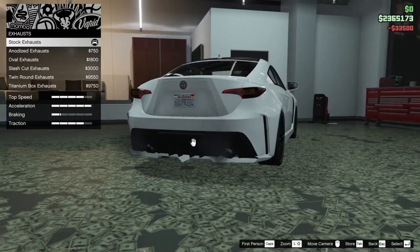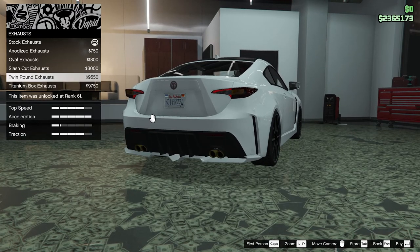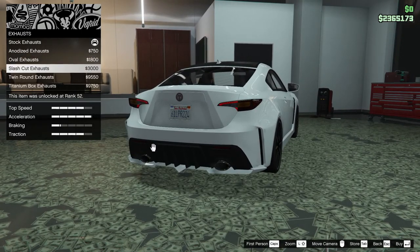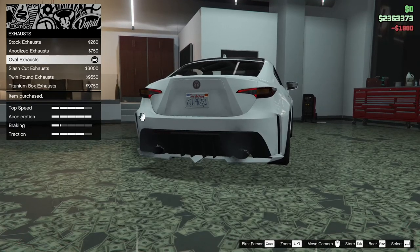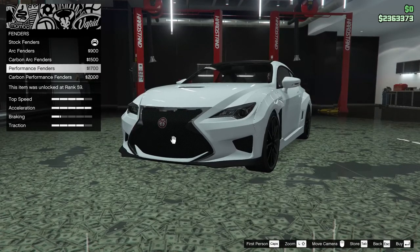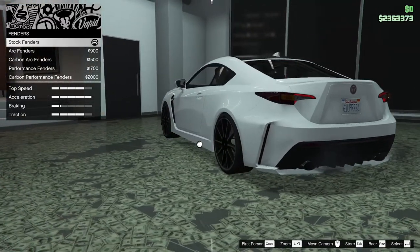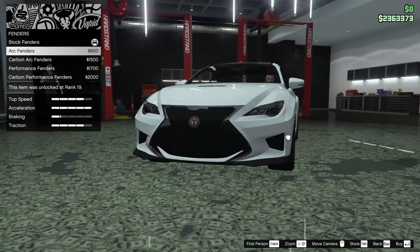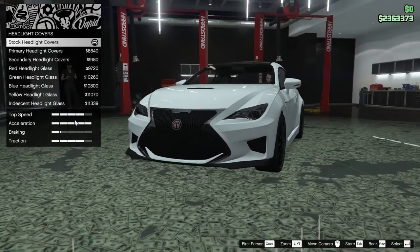For the exhaust we can add anodized exhausts, oval exhaust, slash cut exhaust, twin round exhaust, or titanium box exhausts. I'm going to go with the oval. For the fenders we can add arc fenders, carbon arc fenders, performance fenders, or carbon performance fenders. I kind of like the stock fenders to be honest — it's a cool look — so I'm just going to keep them.